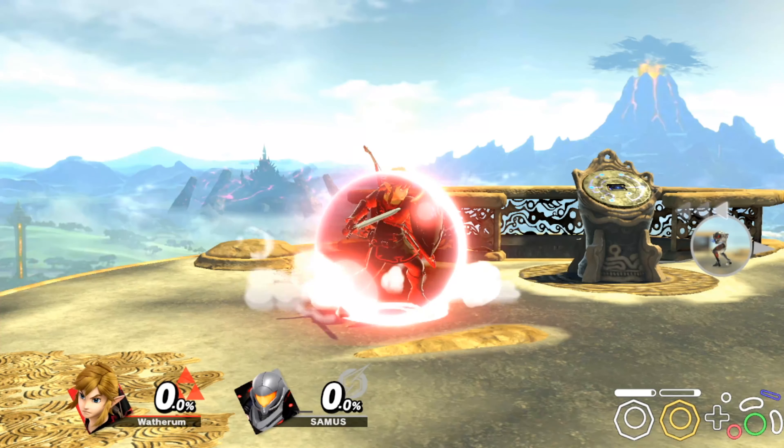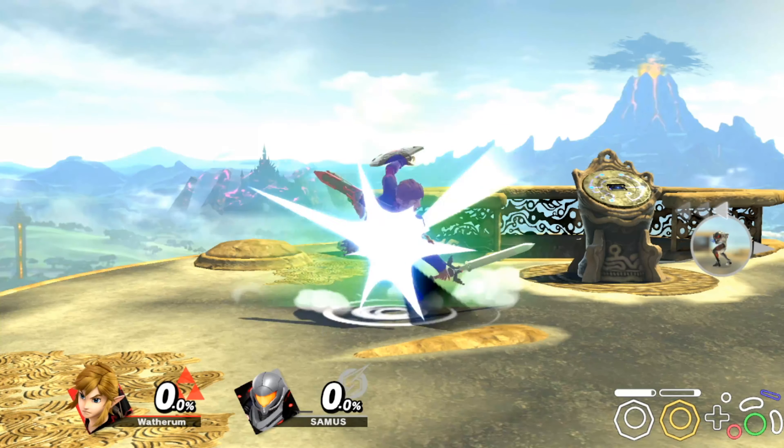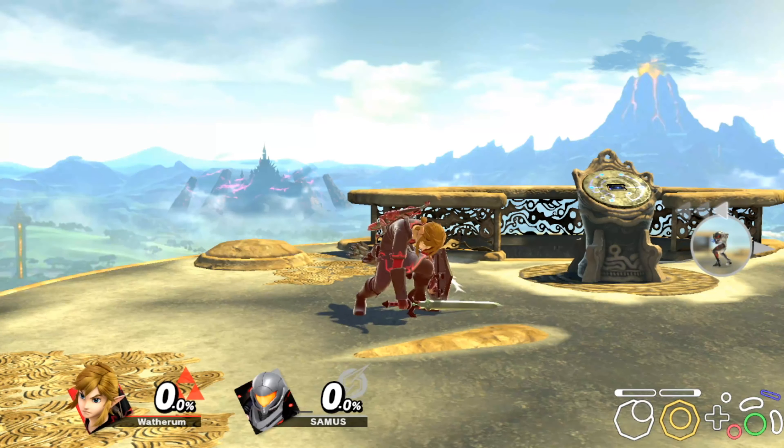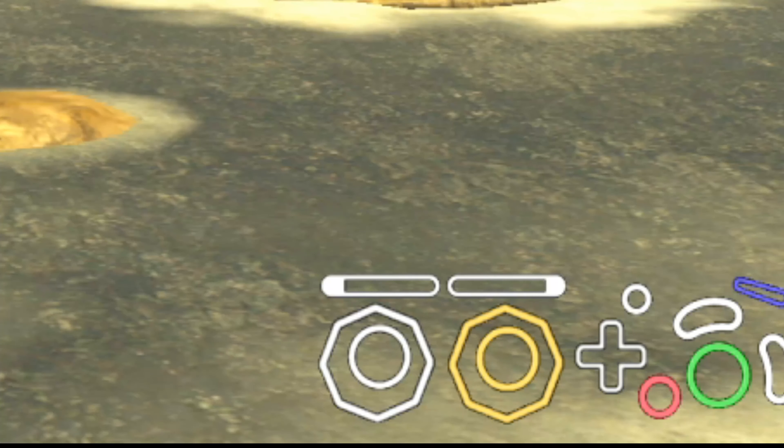Your shield will shrink the longer it's active, and it can only protect you from a certain amount of damage. If your shield does break, your opponent should be able to get a major punish on you, and you want to avoid this at all costs. But if your shield does break, what you want to do is mash.